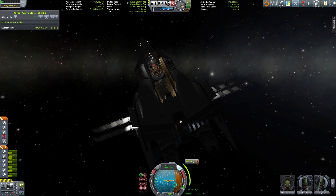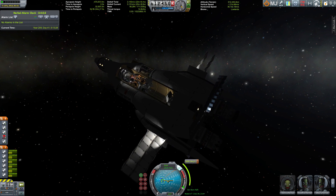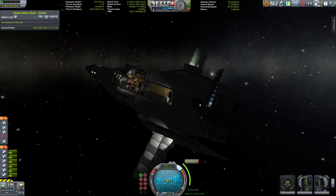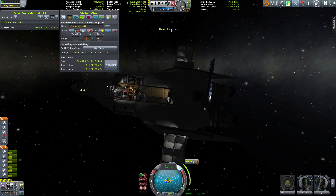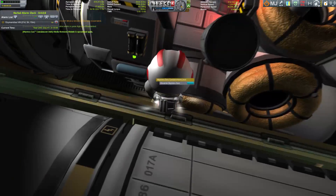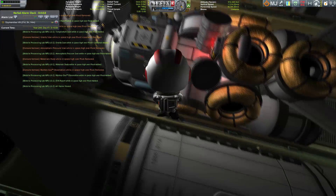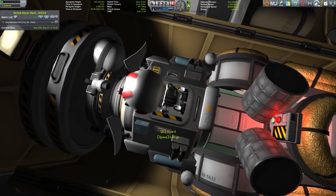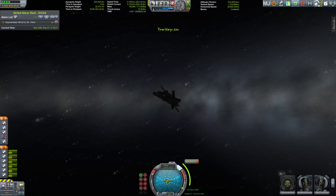Then of course we have to circularize, and then we have to land — yes, we're going to land the entire Ozymandias on Plock. But before we do that, we are gathering some science high above Plock, and we're skipping through that right now because you've already seen me gathering science from every biome you can imagine.